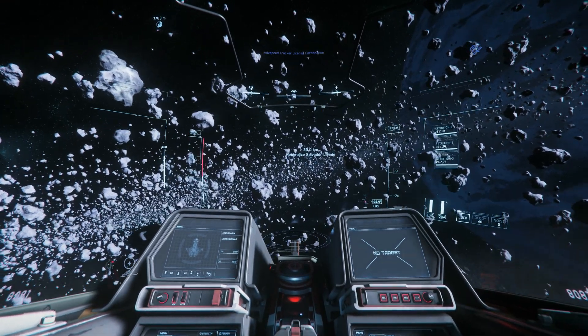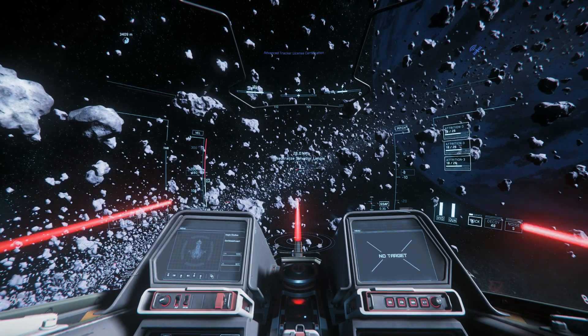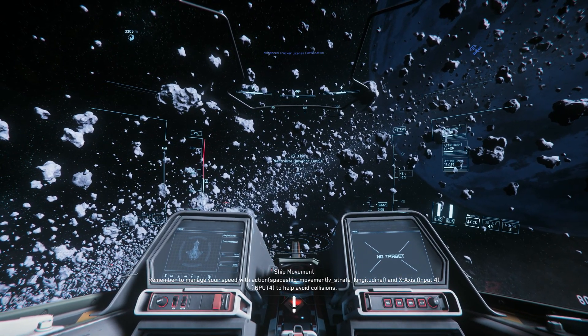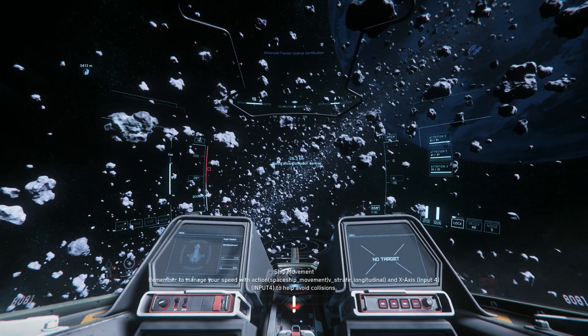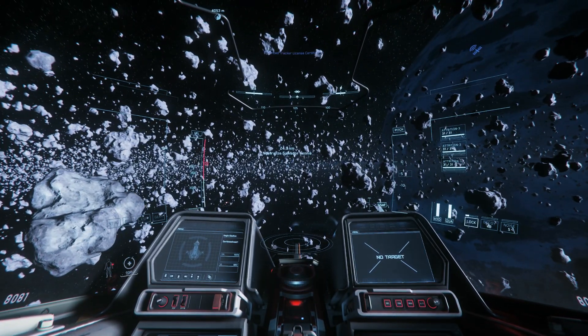Like, this has happened to me a couple times — somebody will be terrorizing Port Olisar. I'll go there to try and help out, maybe me and a couple other guys. And as soon as that guy starts, his shields go down, he takes a little bit of ship damage, zooms away, jumps, goes back to Grim Hex, fixes his ship, and he's back terrorizing Port Olisar again.